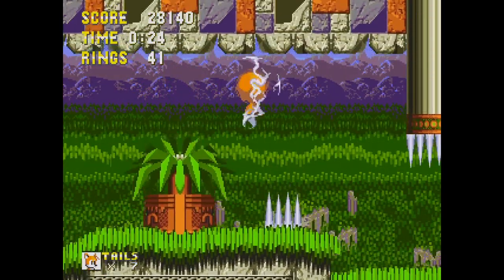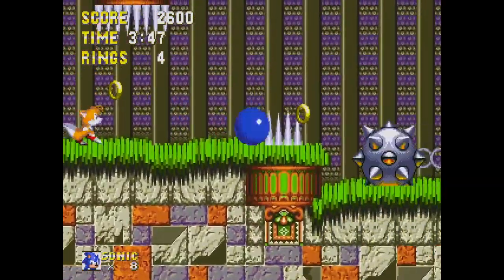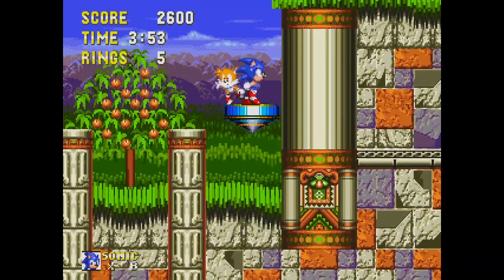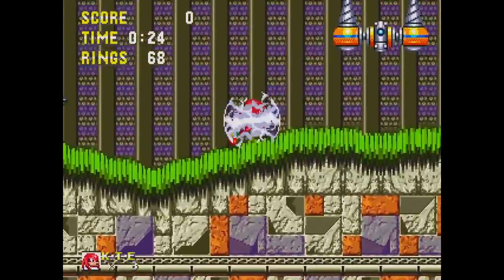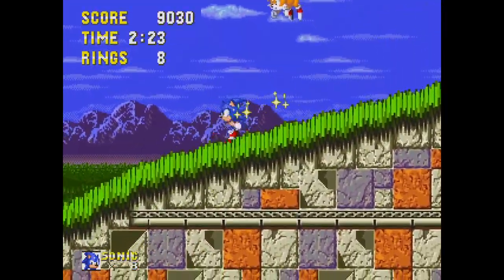I always feel like I get hit every two seconds in this zone with these spike balls and these annoying enemies that seemingly pop out of nowhere. There's even one of these spiky surprises right at the beginning of Act 1 — Bubbles, this floating spiky Badnik, always seems to be in a spot where you're running at full speed.